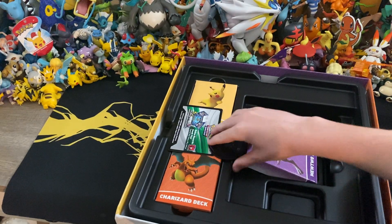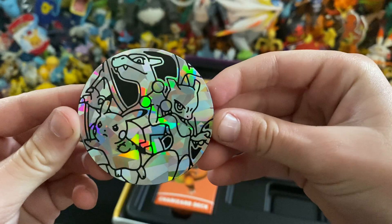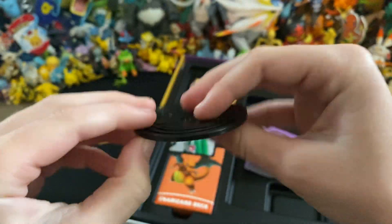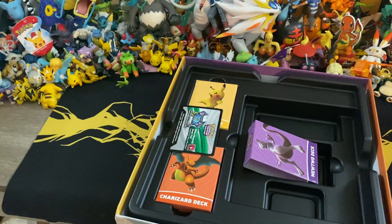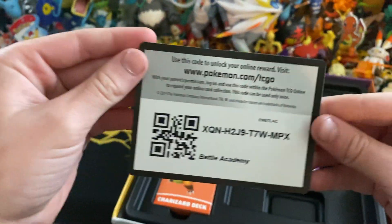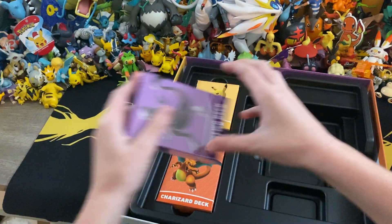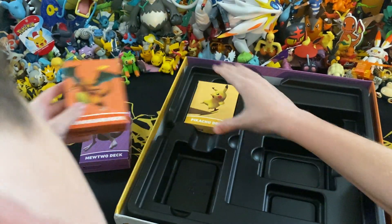Oh, this is one of the things I really wanted — the jumbo Charizard! And a Pikachu coin too. I also have the jumbo Alernatus coin because I opened one of those boxes before, but I'll see if I can find another box opening on the channel. Let me get these out.